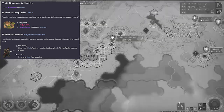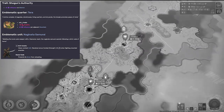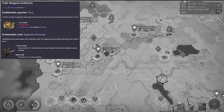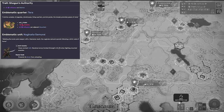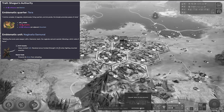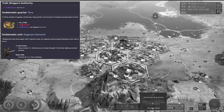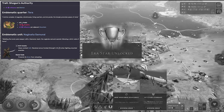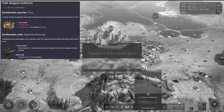Their emblematic unit, the Naginata Samurai, is an anti-cavalry unit that receives plus five strength versus mounted enemies, and its honour code prevents the army from retreating — which could be a good thing or a bad thing. It's a very strong unit nonetheless. Where the Edo-period Japanese really shine, however, is their trait, Shogun's Authority. It provides plus three influence on districts — yes, it applies to your emblematic quarter, but also all others, and like I say, this stays forever. I think you're picking the Japanese primarily for that, maybe also for the Samurai.